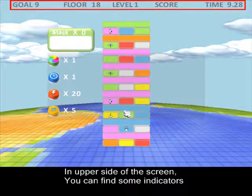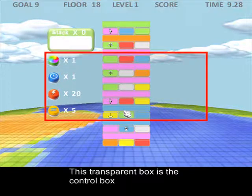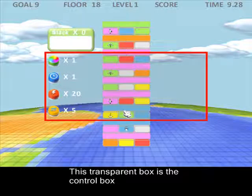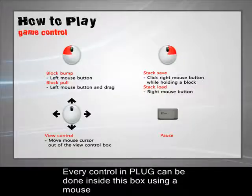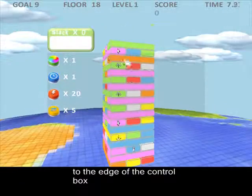On the upper side of the screen you can find some indicators displaying essential information for the game. This transparent box is the control box. Every control in Plug can be done inside this box using a mouse. The view can be easily changed by moving your cursor to the edge of the control box.